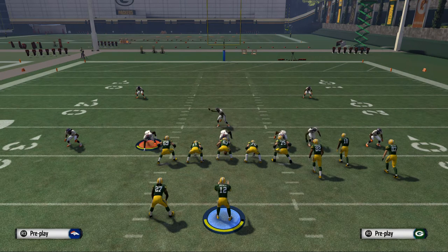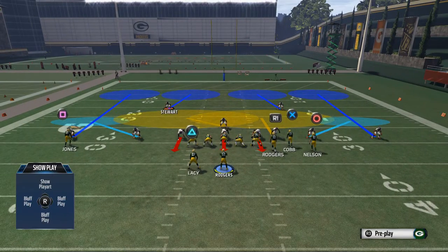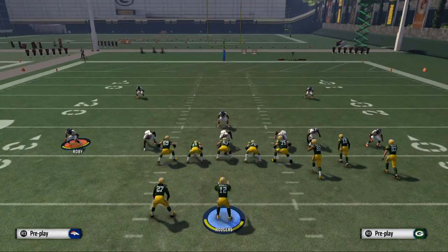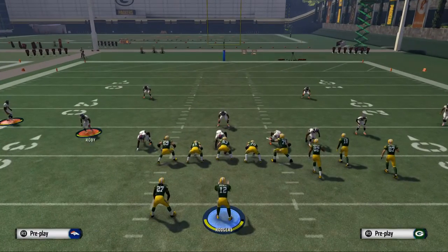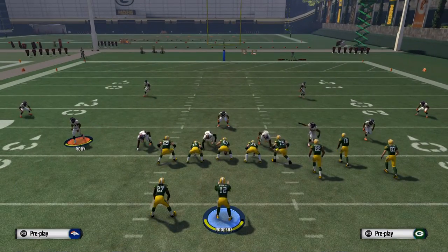Those are big concepts I want to unpack in later videos, so stay tuned. As this series goes on we'll go into specifics, but this is the foundation. The next thing you want to look at is if they move anybody. For example, sometimes in a safety zone blitz — let's do it from a Cover 3 — I want you to see what this looks like.